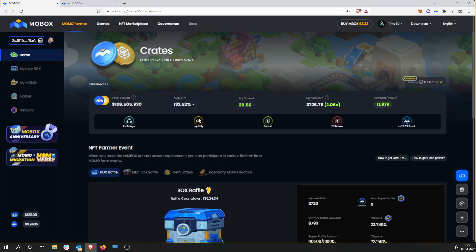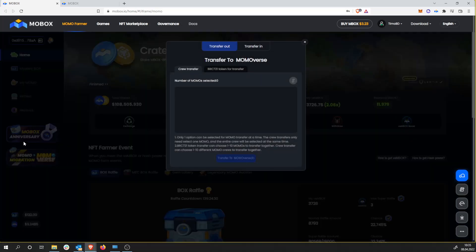So, how to transfer your NFTs to the game. Basically you go to the homepage Mobox.io, click on the Momoma creation to Momoverse, and then this pops up. You have the transfer out button which basically means transferring your Momos or your NFTs to the Momoverse. We have the crew transfer which means four of a kind, and we have the BRC721 token which are the rare, unique, and legendary Momos you can transfer to the Momoverse. Once you select all your Momos, you click on transfer to Momoverse, transaction pops up, you approve the transaction and your Momos are transferred to the Momoverse and already mining.